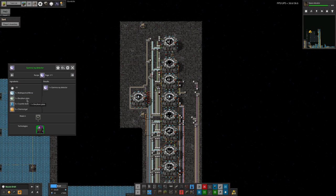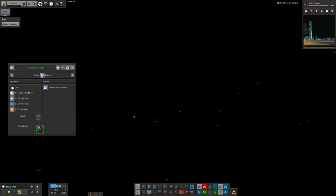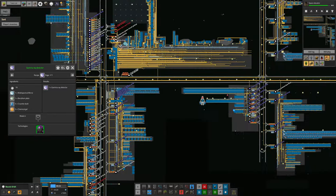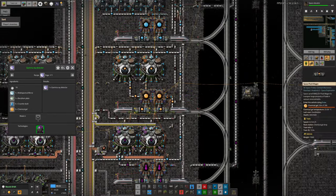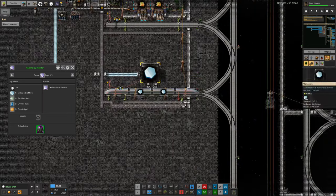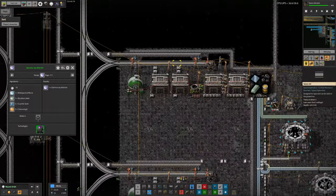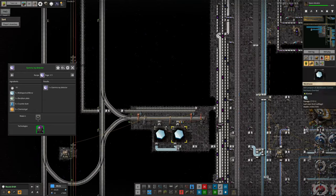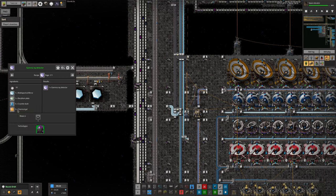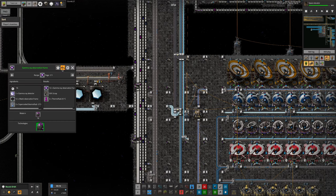Beryllium plate we have plenty of coming over from Talos, so that should be fine. Cryonite slush - I think nobody was making this on the bus. And then chemical gel is being made over here somewhere so we can pipe that in by train - that's fine. Looking at it, we've already got the mirrors, we've already got the beryllium, we just need to make cryonite slush somewhere and bring in chemical gel. Not too much of a problem - this is going quite well so far.